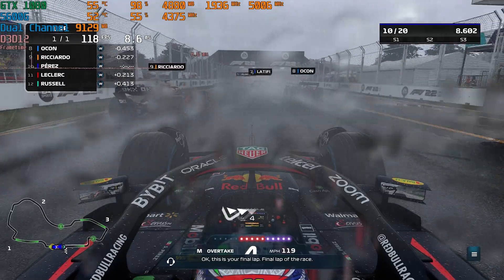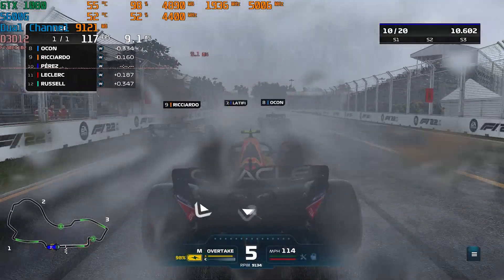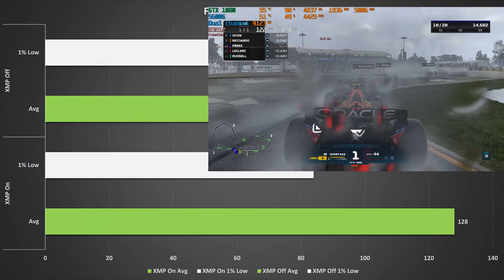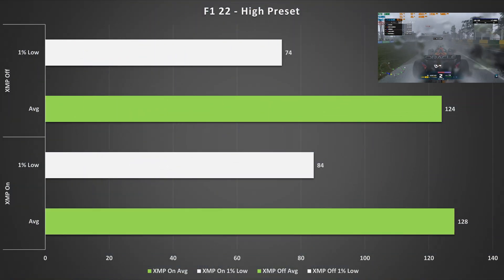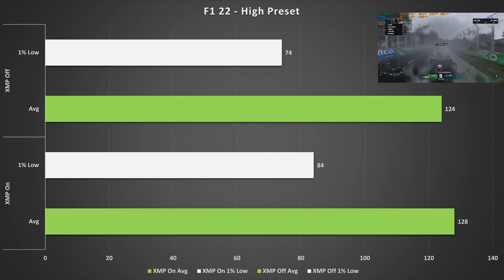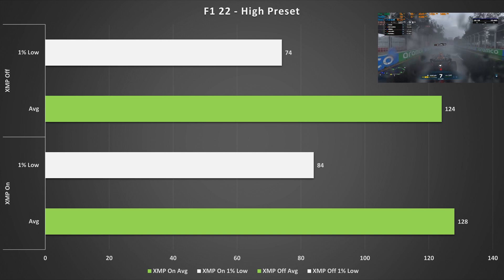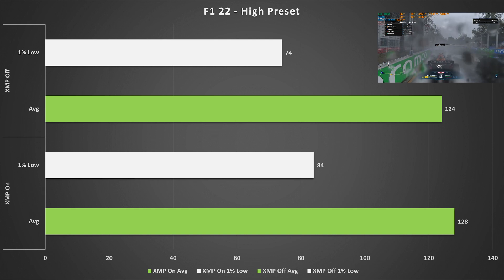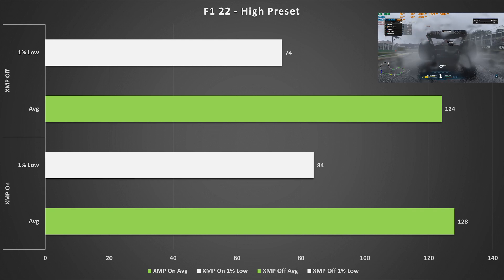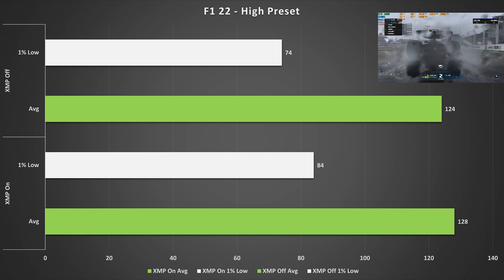F1 22 is an example of a very GPU-dependent game. On high settings we got 128 fps on average with XMP on, up from 124 fps with XMP off — so not a massive uplift. However, the one percent low frame rate did go up by 10 frames, from 74 fps to 84, so the game was slightly smoother, but it's definitely not make or break.